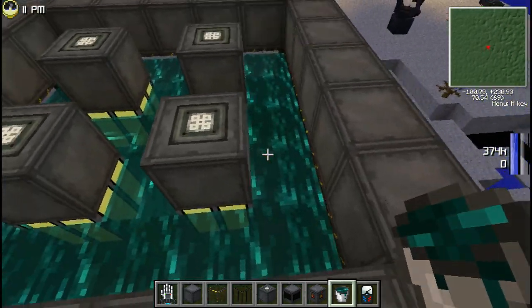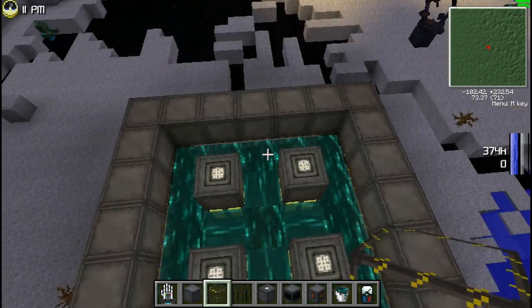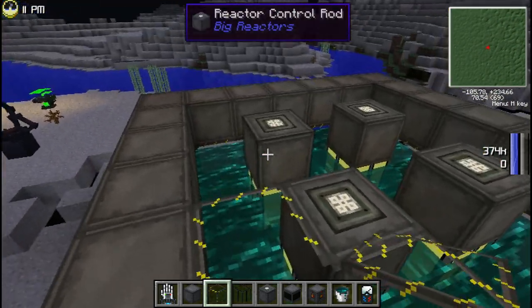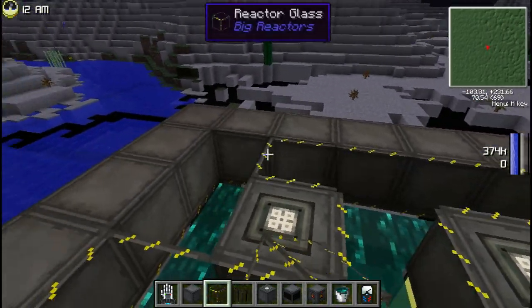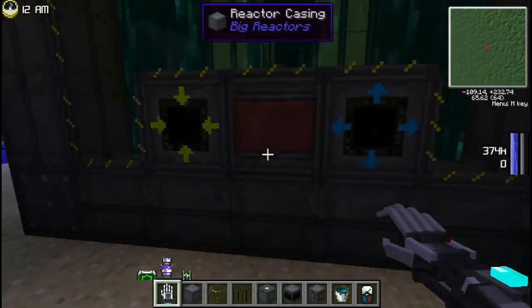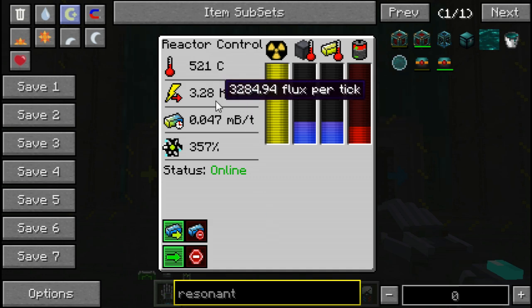I've just filled up the reactor with Resonant Ender. I also want to show you something cool — if you jump into Resonant Ender you teleport, and it doesn't actually hurt. You can play around with that if you want, but I'm going to get to business. The reactor is complete and filled with Resonant Ender, and if we turn it on again we'll notice the core heat and casing heat are at about the same level, and the energy produced is much greater than before.